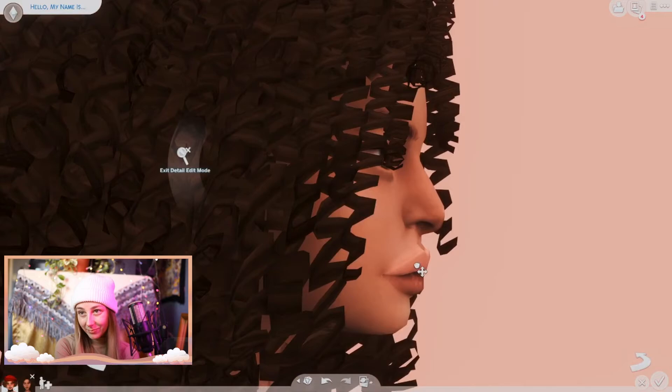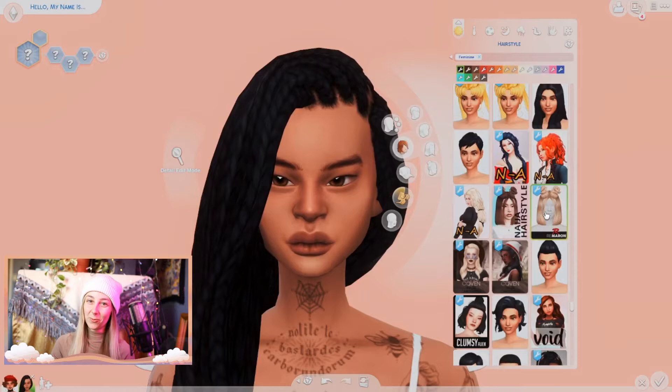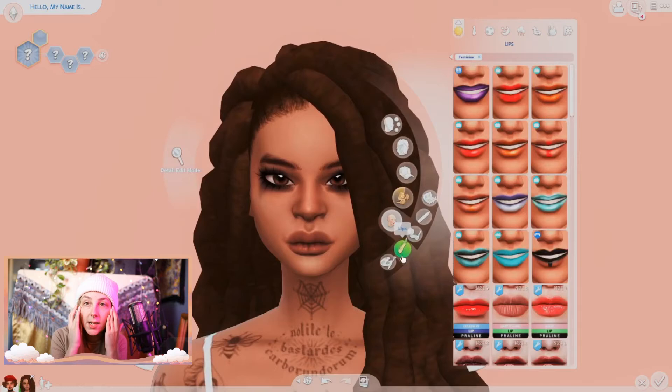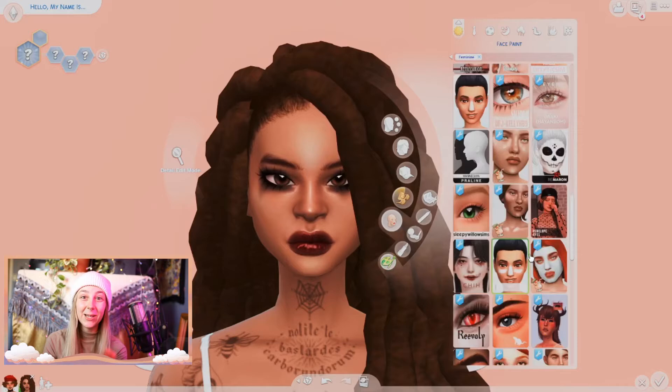We ended up changing her lips - I like these ones too. That Cupid's bow and that skin overlay just makes the lips look so good. Look at that - beautiful. Even the texture of those lips is all because of this skin overlay I'm using. I wanted to give her some dark, kind of smeary eyeshadow. I was really inspired by - if you guys have seen Pirates of the Caribbean, there's that mystic witchy lady in the movies. Let me know in the comments below if you know what I'm talking about.